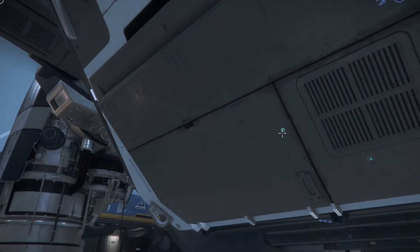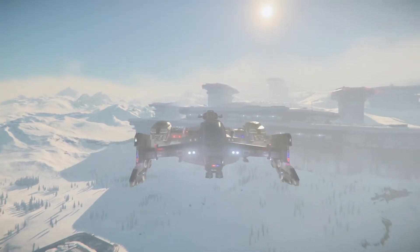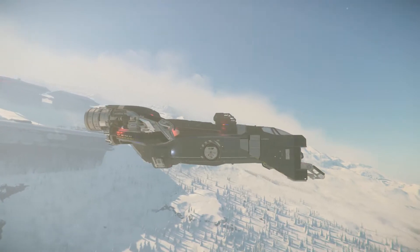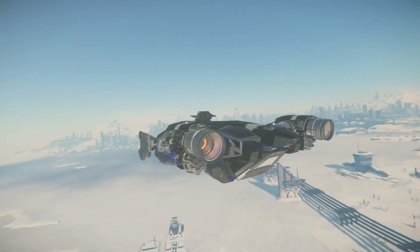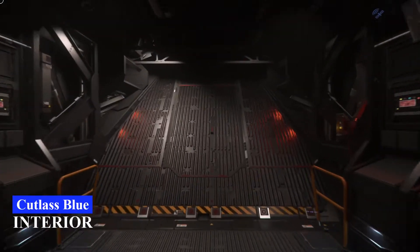From these external shots you can see the cannons below the wings and that rounded canopy. I've put all the red and blue lights on so you can see it in all its glory — flashing away. It looks rather cool. And now time for a little internal tour.